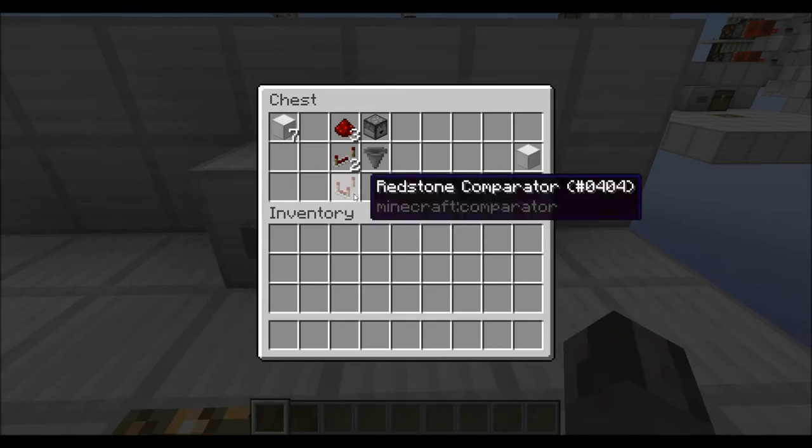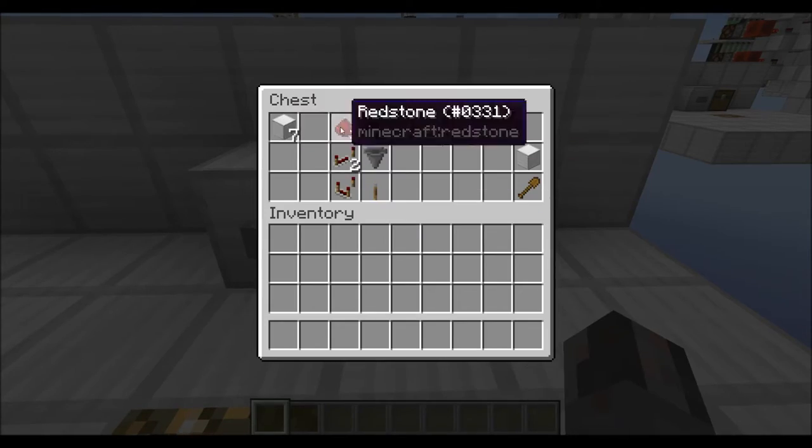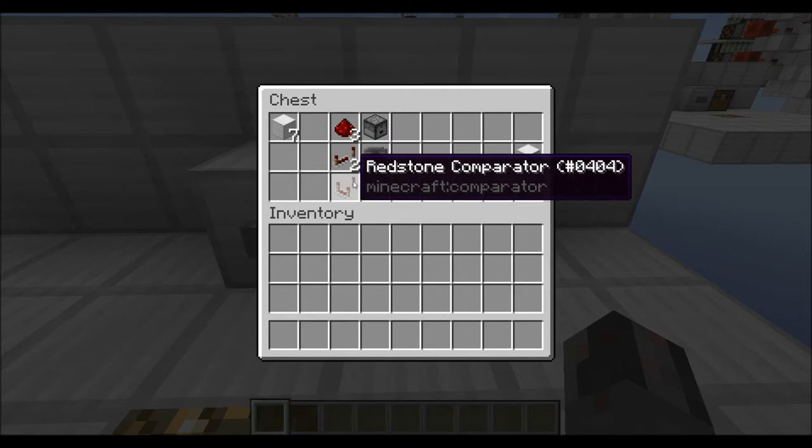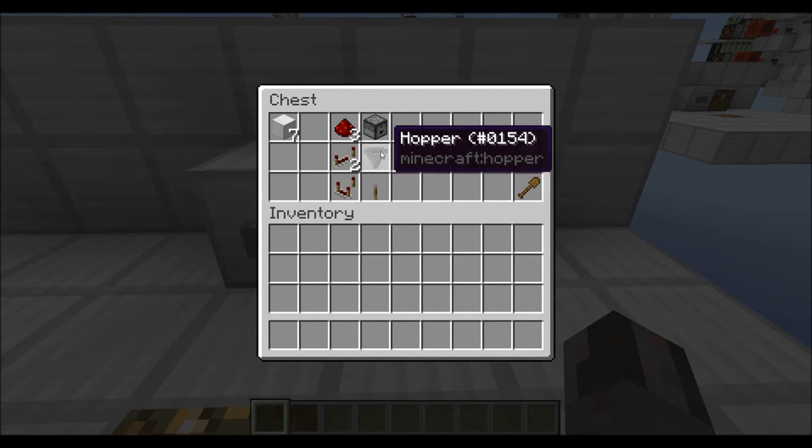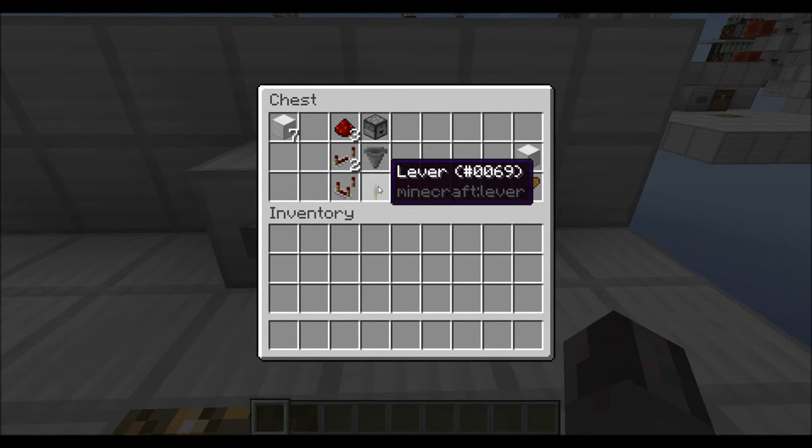Source-wise, you will need at least a few normal blocks, then three redstone dust, two redstone repeaters, one comparator, one dropper, and one hopper. And then I'm using a lever here as an input.